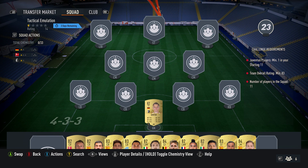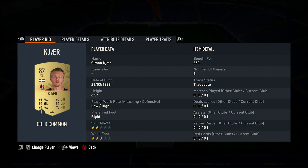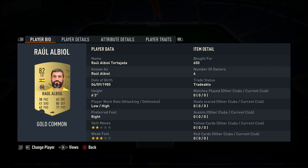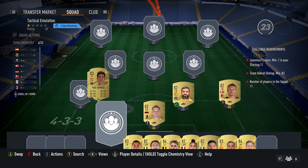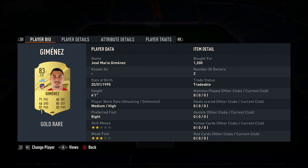Let's crack on and get it done. In goal we've got Matias Guintar, bought for 1,000, plays for Freiburg in the German first league, and is German. The right back — playing as centre back — is Simon Cagliar, bought for 650, plays for Milan in the Italian first league and is from Denmark. Centre back on the right is Raul Albion, bought for 650, plays for Villarreal CF in the Spanish first league and is Spanish.